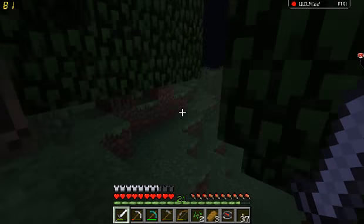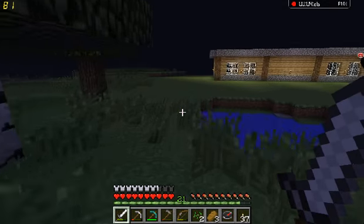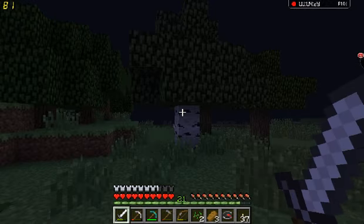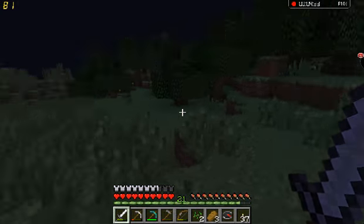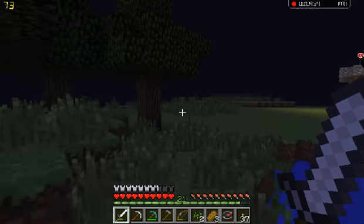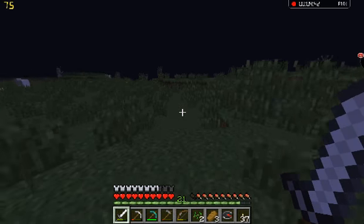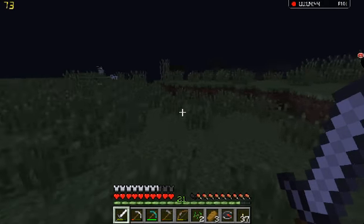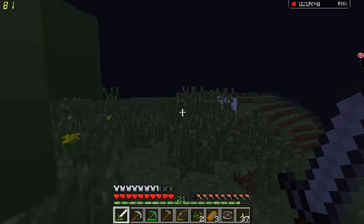Where are you at? I'm just inside the forest here. Alright, come to the right — yes, which right? Toward the house — no. Face the house and head left. Toward where the creeper blew up, yeah. I see you. I don't want to get too far away from the house. I know, but I will. I just found more horses!